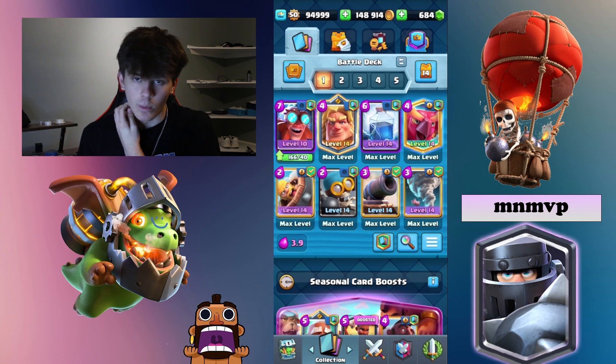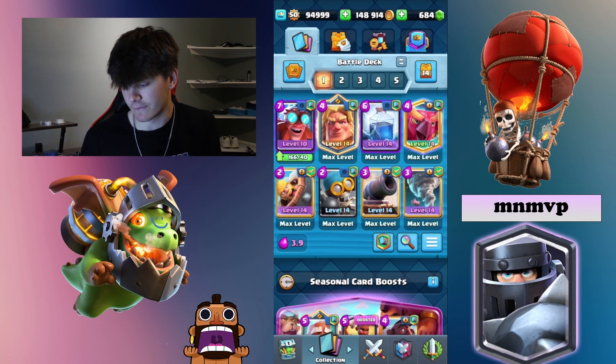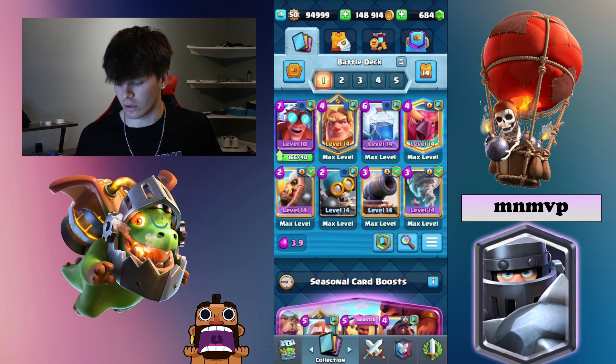We've got E-Giant with the Golden Knight. We've got Lightning and Tornado. A lot of you guys know how E-Giant works — Golden Knight ability pushes the E-Giant, makes it faster. Lightning destroys buildings in the way or any troops. Tornado pulls troops into the E-Giant so it can shock and kill them. With Fire Dragon, it's pretty much useless against the E-Giant. You've got Phoenix as great support behind the E-Giant — good on defense, good on offense.